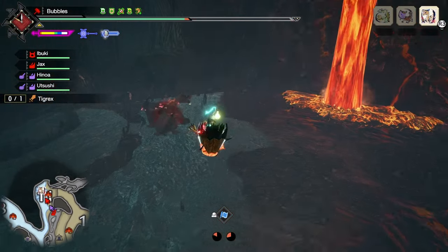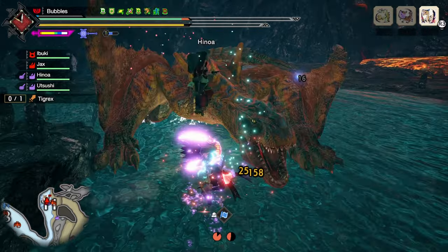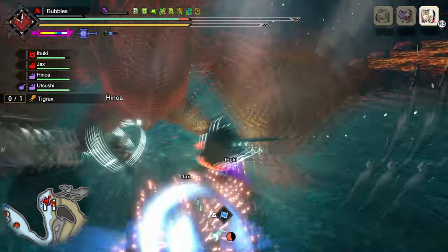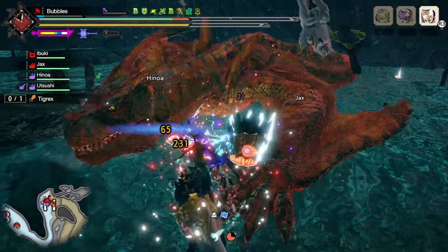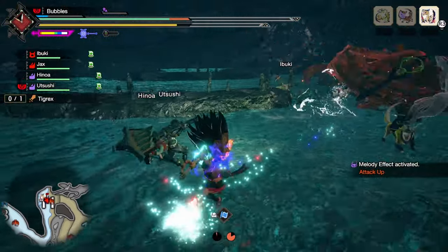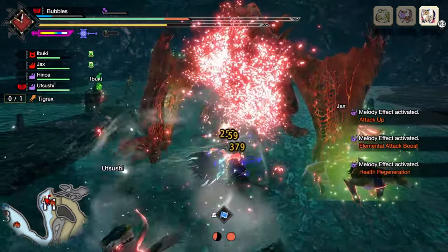Alright, so this will be interesting — usually the start is how my Courage runs will go. We'll see here in a second. I actually got it, I'll take it. Land this hit as well, get out of there. Always roll first and then do your Keeping Sway if you can.